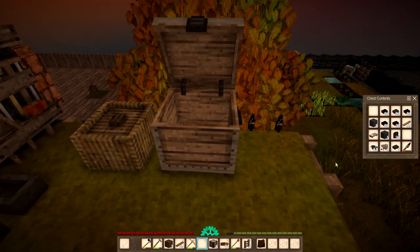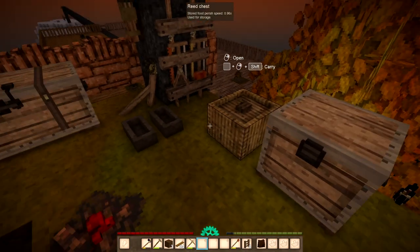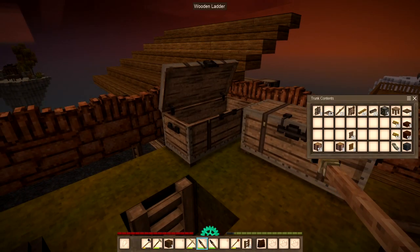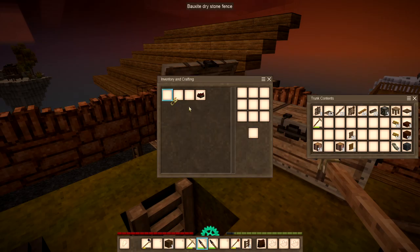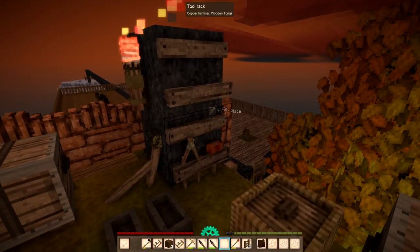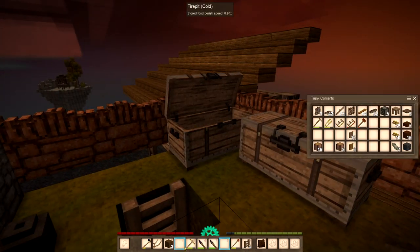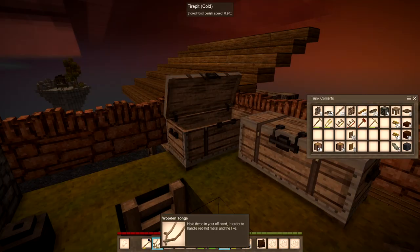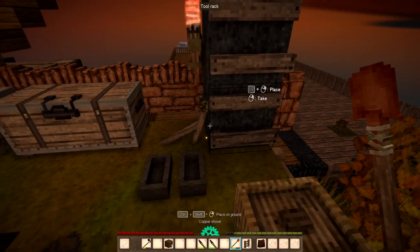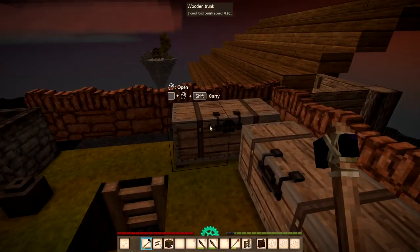Let's put those in there. We'll pop these in here for the moment. And we'll get these and we'll have to put those in there. And that — I'll be looking for that. And those as well. I should take these off here, actually. And that one. Because then I could just take those chests and put them inside, couldn't I? There we go. And that as well. That's all those off there.